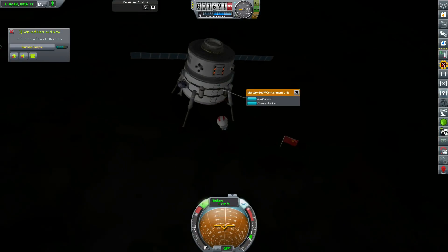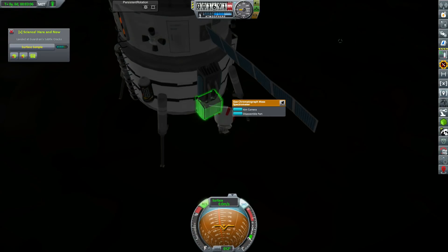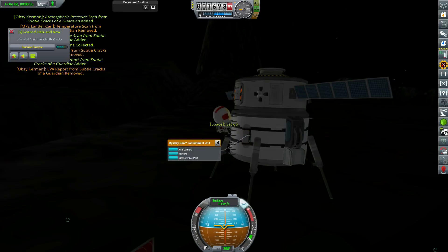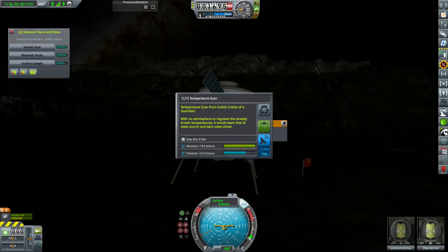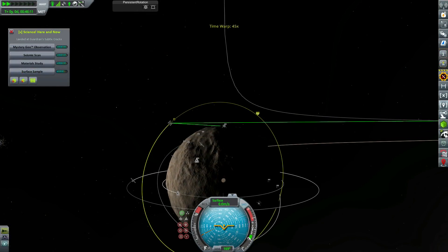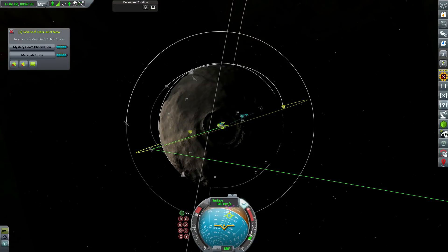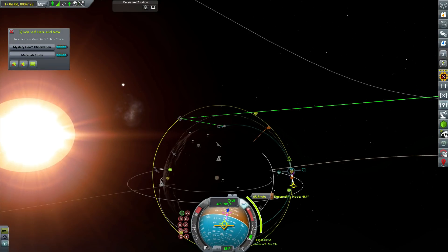Without establishing a permanent base here at the north pole there's a limit on how much research we can do, so we take all the experimental science reports from all the various instruments and put them in the main pod. We take multiple copies because we have multiple science labs on Talos One — we need one copy for each lab, since you can run the same experiment through two labs but need multiple copies. We actually have a third lab on the station but not enough scientists to use it yet.